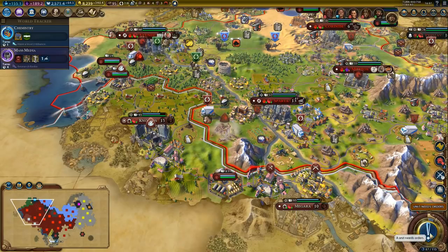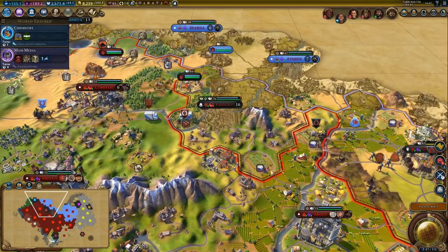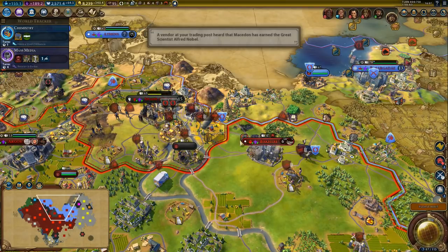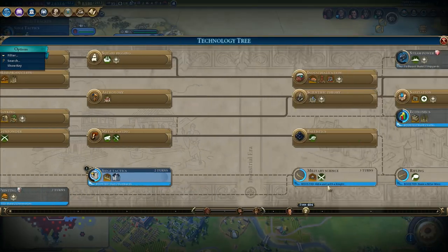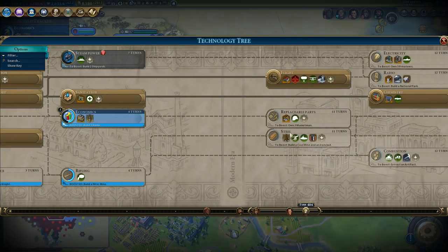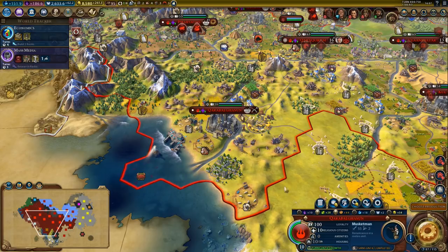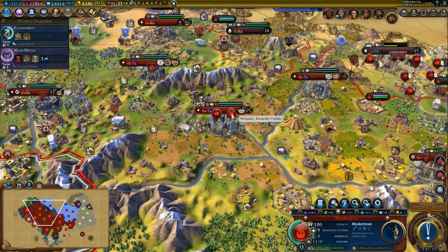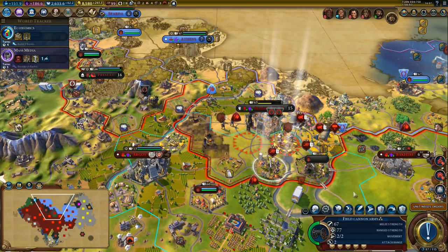Chemistry is almost done. What can we research next? We can always get printing and siege tactics — though siege tactics and military service would be a bad idea. Economics for stock exchange, and then replaceable parts. We still need to own three free musketmen, but that's not a problem at all. So musketman — 8 turns, and another musketman — 8 turns. We have a third one already over here, so that will be enough for the boost.